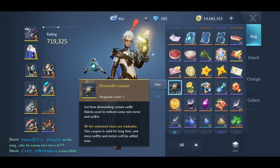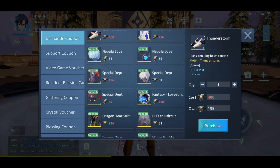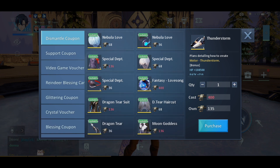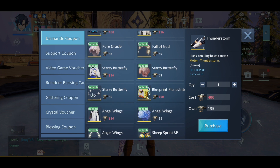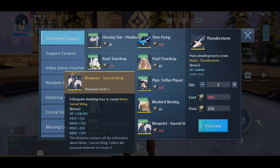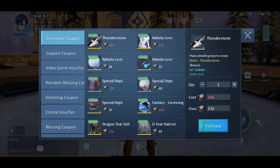So first, dismantle coupons are used to buy some outfits — like outfit Nebula Love — or some motors. There's a lot of outfits, hair, headwear, and motors here as well. The motors here are mostly fancy ones — definitely something you'd only see being used by whales. It's 400 dismantle coupons, so it's not easy to get one, and we'll find out how much we can get from this video.